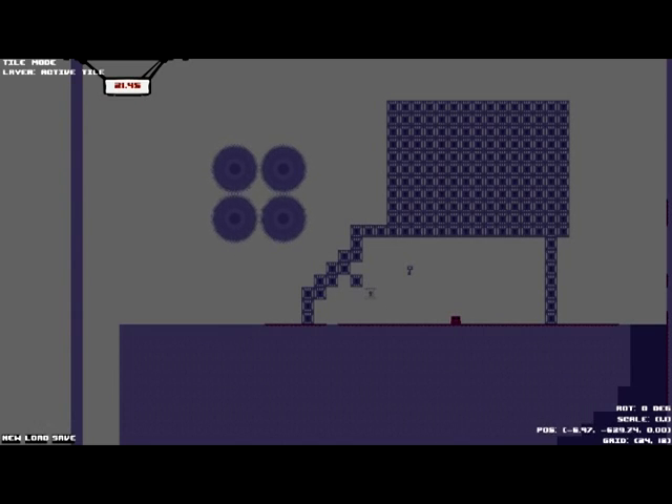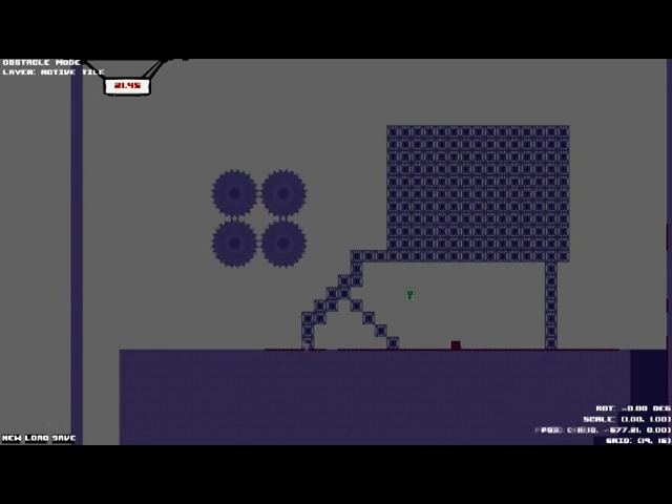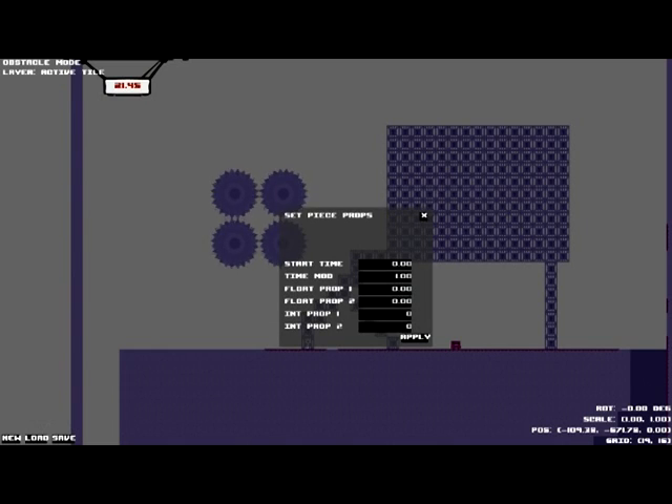The key blocks won't open each other if they're diagonal — they have to be next to each other. To set a key to work, you select it, press F8, and find the X and Y axis of the block you want it to open. I want this one to open down here. Where it says grid down here, that's the X and Y axis — 19 and 16. Into prop 1 — that'll be 19, that's the X axis. Prop 2 will be 16. Same as down there: 19 and 16. When I put my cursor over the block: 19 and 16. Then we click apply.